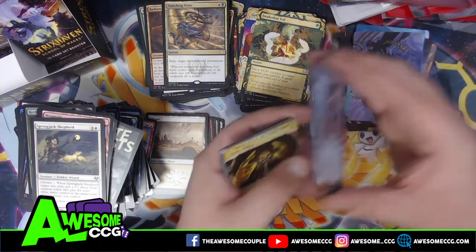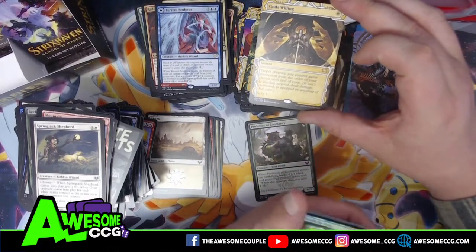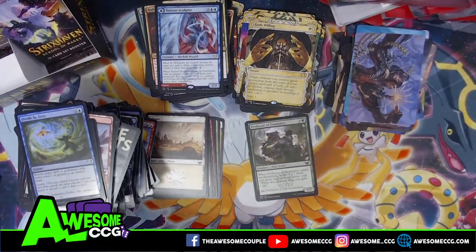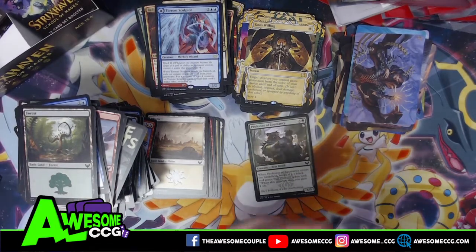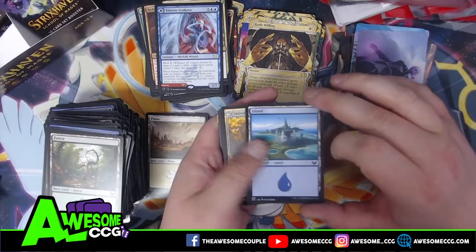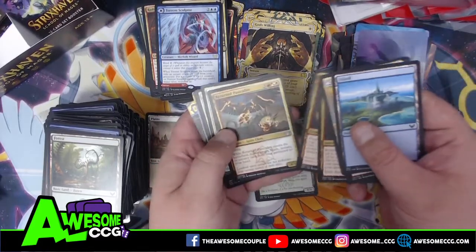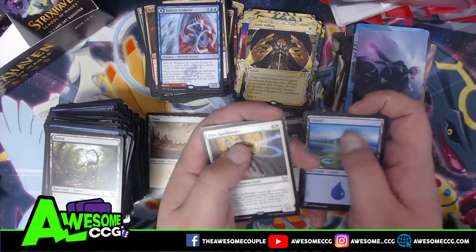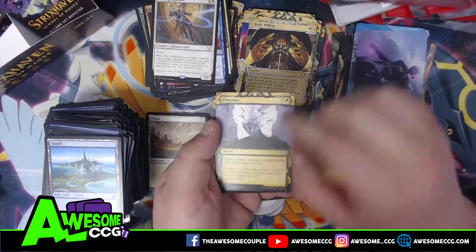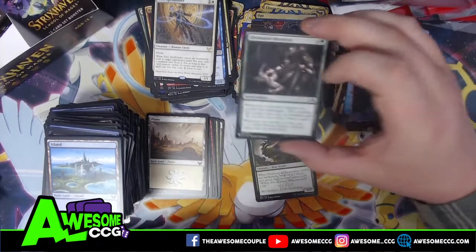A merfolk wizard and a sorcery dual-sided card. God's Willing — wait, three rares in a row in that pack! An uncommon foil. Elite Spellbinders are rare — eliminate, that's really cool artwork. Foil Opt and another list card — Ulvenwald Mysteries. I love that set too, a great set. We'll be going back to Innistrad later this year.